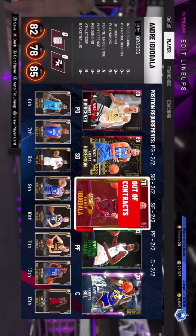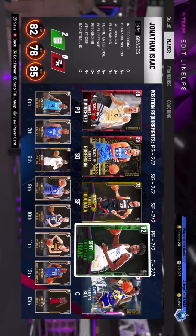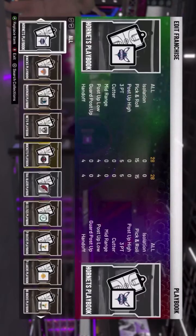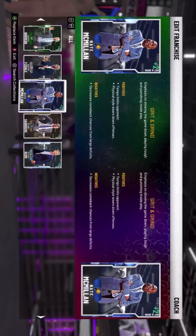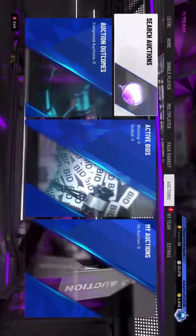Let me buy this guy a contract real quick — apply contract, there we go. Make sure they're all set to 48 minutes. I keep forgetting to change my coach — you want the Hornets playbook because it has the quick two-chest flare play, which I'll show you later. It's a great way to get open threes. Changing coach to Steve Kerr, which gives everyone a plus five attribute bonus. Here we go — we're going to try to go 12 and 0!